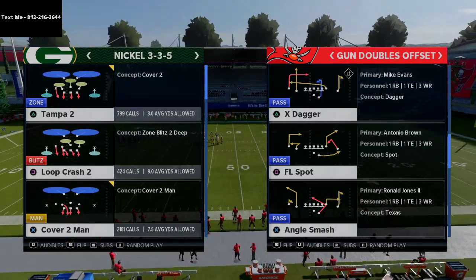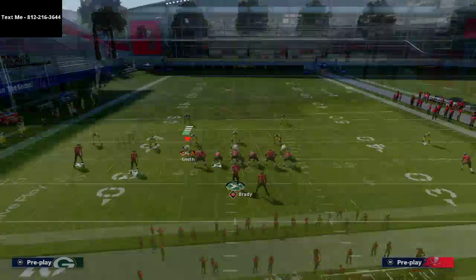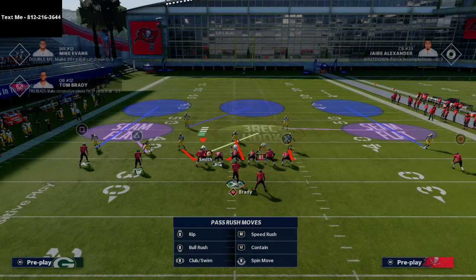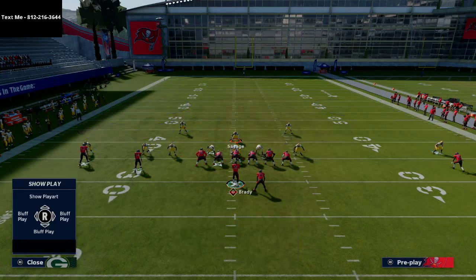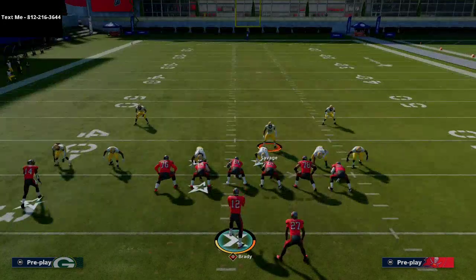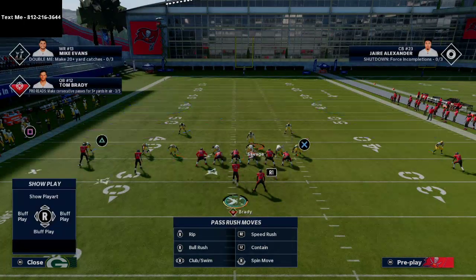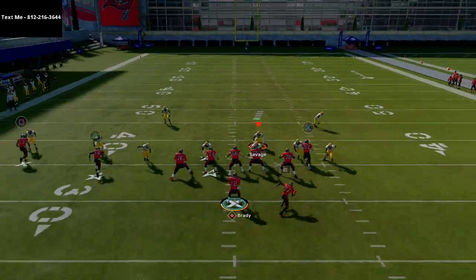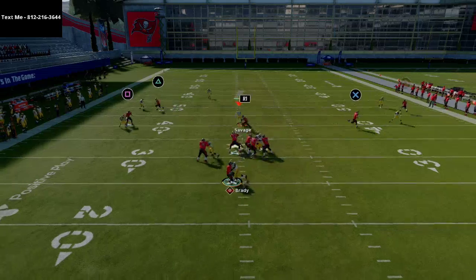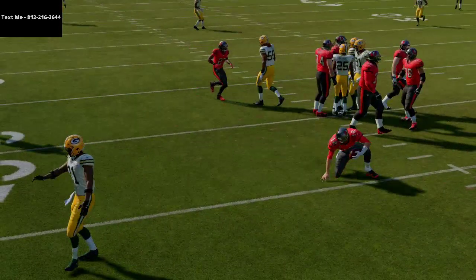We're going to jump right in and send some pressure at the quarterback. Out of this Mic Blitz 3, all I'm going to do is shift my line to the same side as the running back, crash my line out, and then send a five-man pressure at the quarterback — rushing right in the A gap at the snap, then dropping back into coverage. You can see super fast pressure, very easy to set up.